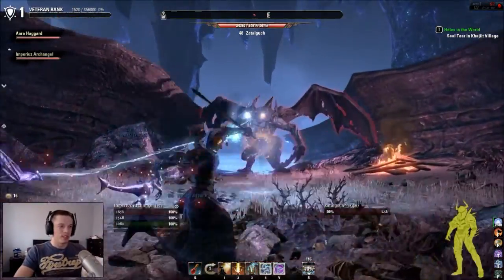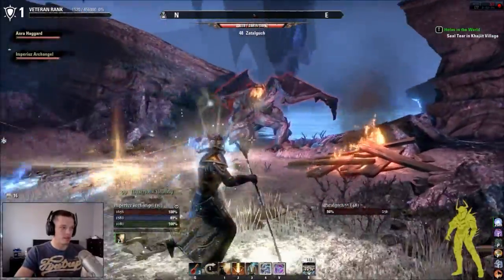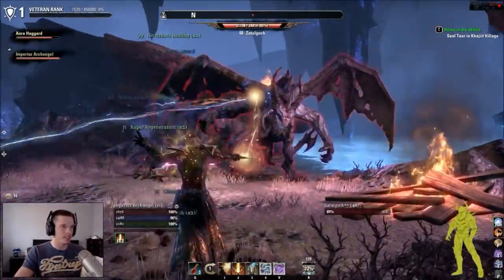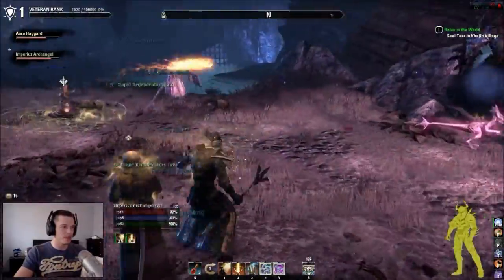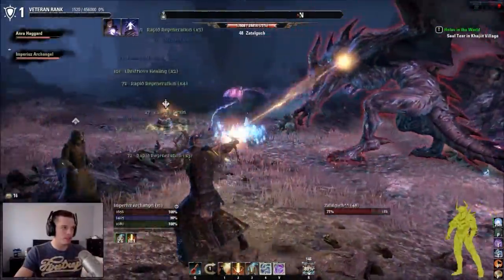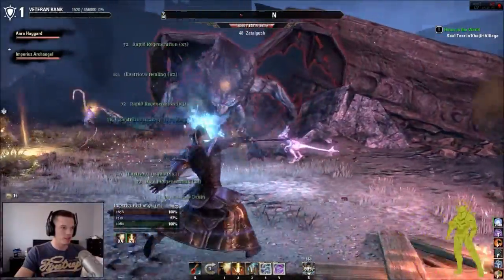We have a secret boss in one of the group areas. I don't know if we'll be able to kill him with just the two of us, but we'll have a go. He's level 48, and this is in the village of Dunmer — a secret village with secret things in it. Once I've got my storm action arch thing set up, it should be a lot easier.